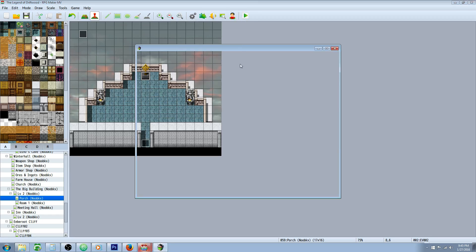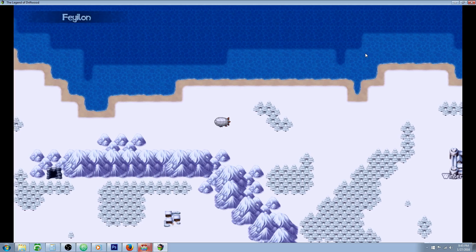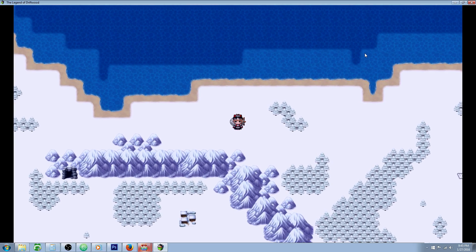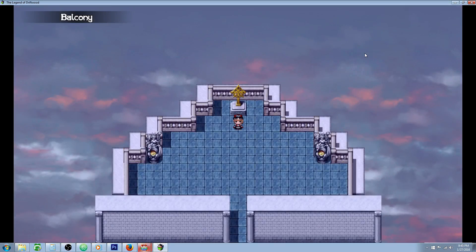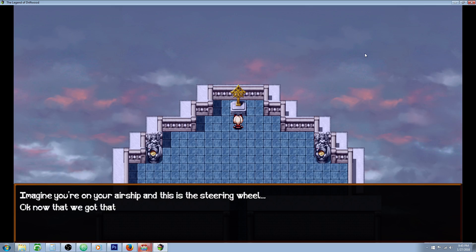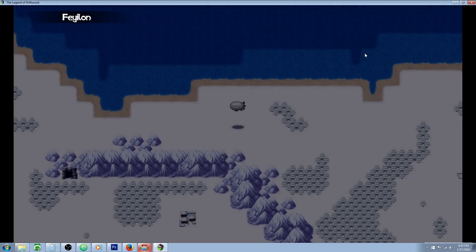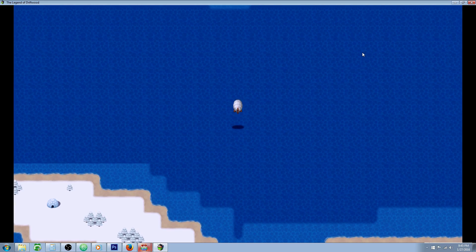Once you've done all three things — created the common event, made the auto-run event, and linked it to your button via Yanfly's Button Common Events plugin — you're pretty much good to go. Note that pressing the button while not in the airship does nothing, which is exactly what you want. Hopefully you like this tutorial. If you have a special request, leave it in the comments. Thanks for watching — remember to like, favorite, share, and subscribe, and we'll see you in the next tutorial.